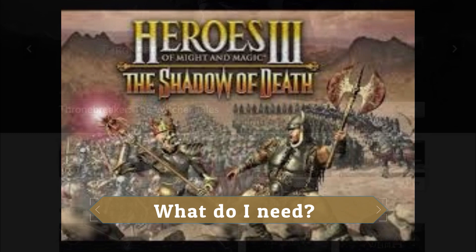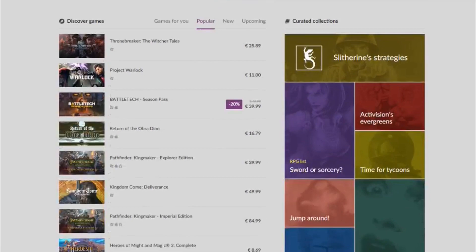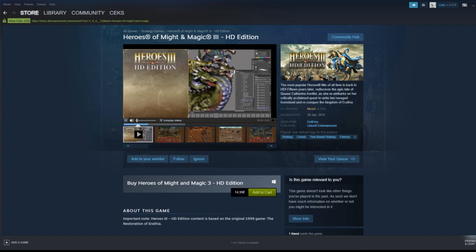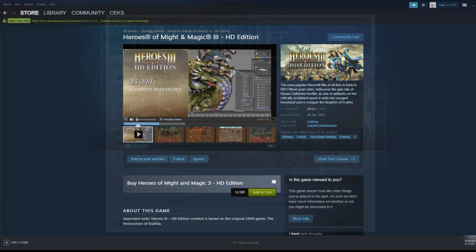So what do we need to play online? First of all, we're gonna need Shadow of Death, Gold Edition or Complete. If you don't already have the game, the easiest way to get it is to buy the Complete Edition on GOG. And do not buy the HD Edition, because it has no expansions, it will never have any, it's incompatible with mods, and it's more expensive. So in other words, HD Edition is a total scam.